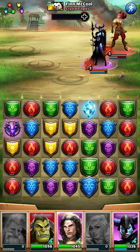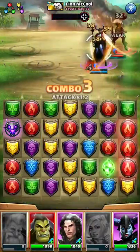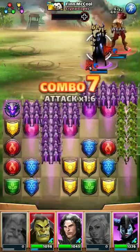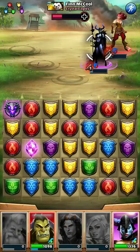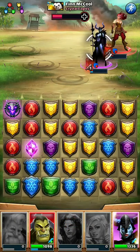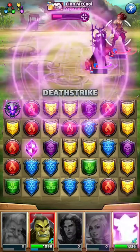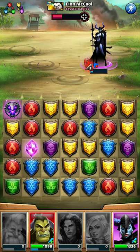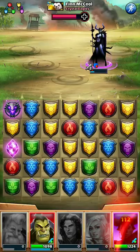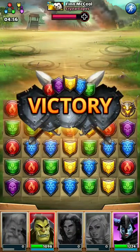I'm debating whether I want to use Tubertus right now or not, but I think it's worth it. Let's hope Sartana doesn't kill anyone. Don't kill Tubertus! I'm just going to kill Marjana. I don't think I have enough purple tiles to get Sartana off again yet. Let's see if I can just get one more purple tile — there we go, that should be good. And that's how you win with enemy aid.